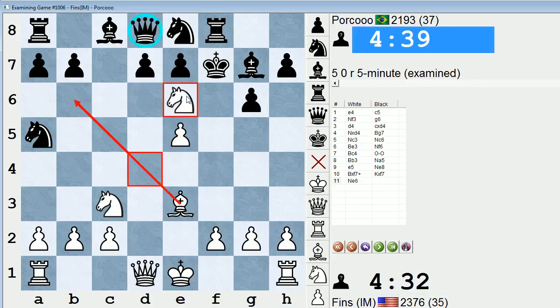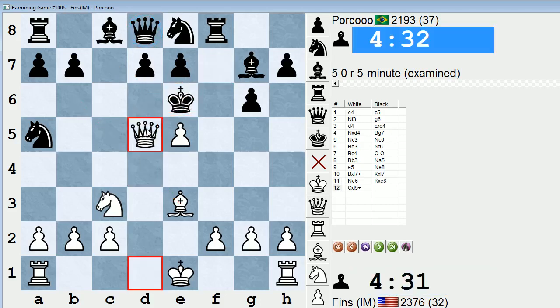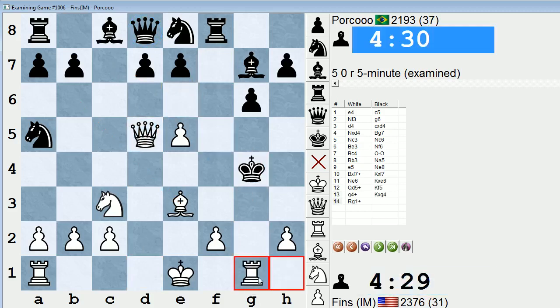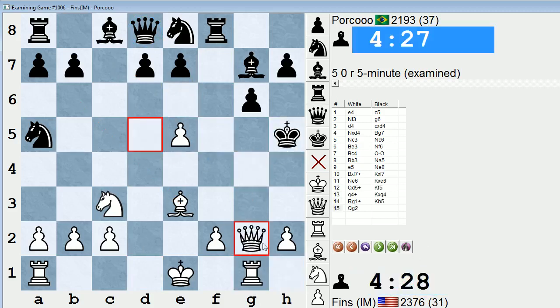Note that b6 and c7 are covered. So king takes e6, queen d5 check. Check. King here, g4 check. King takes g4, rook g1 check. White is going to be mating in short order. For instance, king h5, queen g2 - and black's getting mated. So that's a nice little trap to know. That's another benefit of bishop b3: knight a5 doesn't necessarily win the bishop pair. Knight a5 is not a good move.